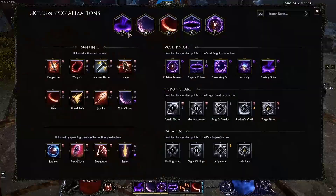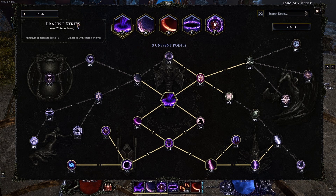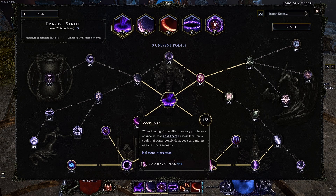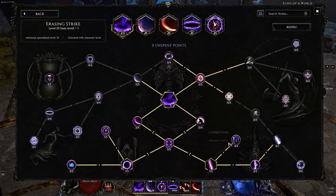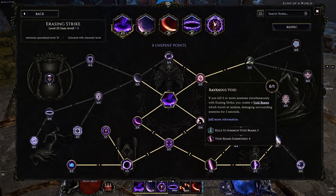So what is Void Beam? Void Beam is a node you can get from Erasing Strike and Shield Rush, but we're using just the Erasing Strike one. We have a chance to make a Void Beam on kill, and a 100% chance to create a Void Beam when we hit a rare or boss enemy. There's also the Ravenous Void node — if you kill five or more enemies simultaneously with Erasing Strike, you create four Void Beams. This node is kind of bugged because the Void Beams are supposed to travel out to other targets, but they just stand still.